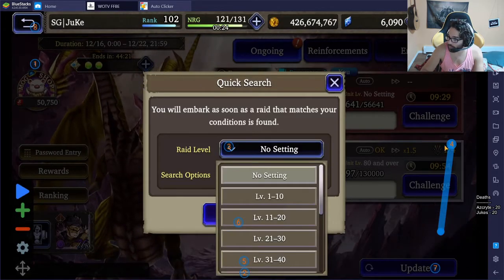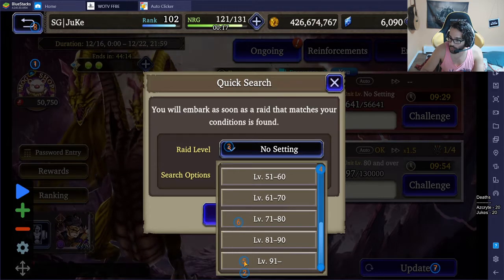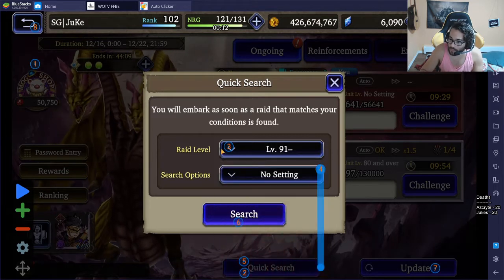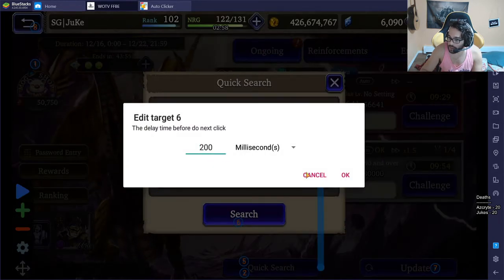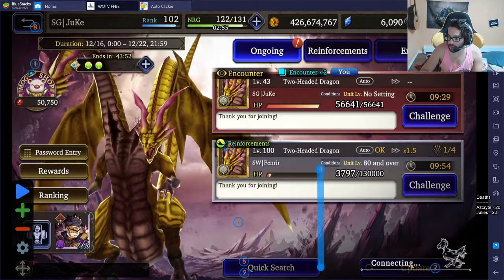The fifth target will be 200 milliseconds and should be hitting level 91. You'll know you did it correctly if it accurately hits 91 and you see 91 displayed on screen. The sixth target will also be 200 milliseconds and will be hitting the search button.